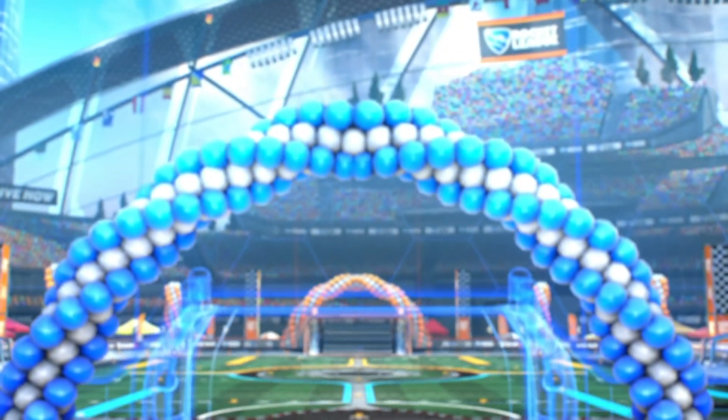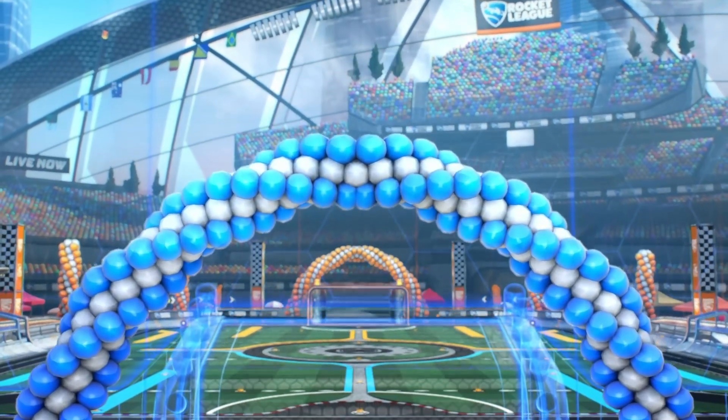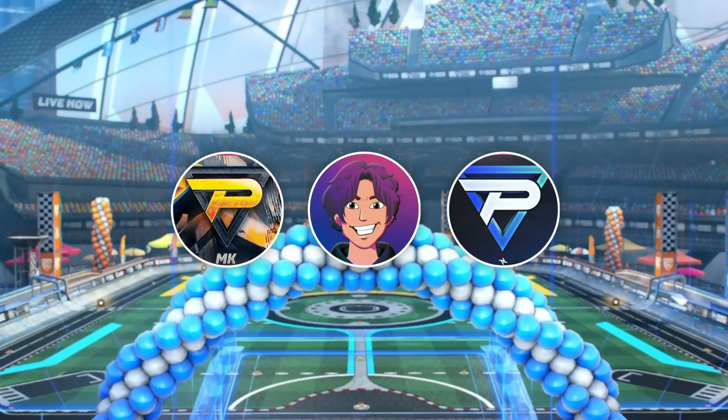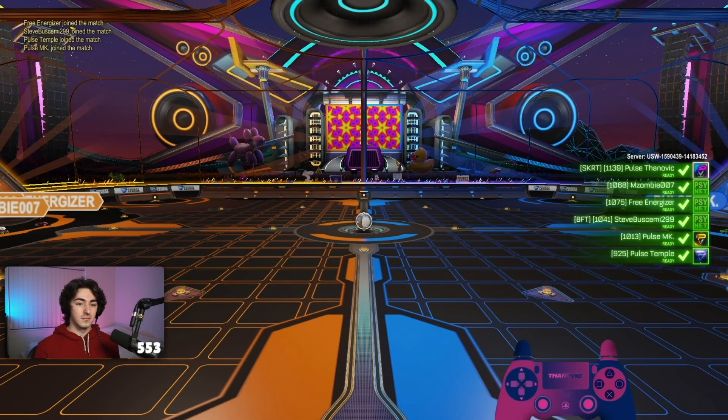With the 2v2 session over, having learned the kind of rotations and momentum you need for effective team plays, we moved into 3v3s and were joined by Pulse Temple. We start with the ugliest map in the game.